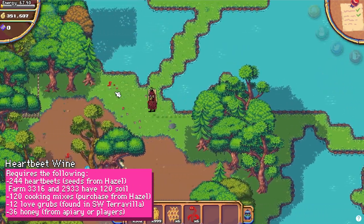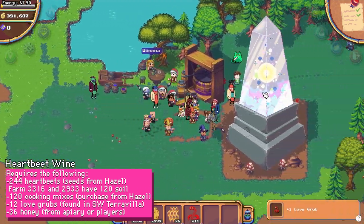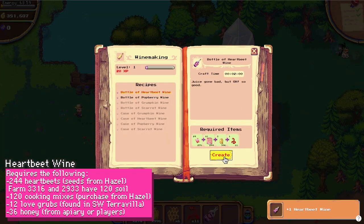Once you have everything you need, visit the winemaking presser machine in Southwest Terra Villa. It takes about 2 minutes to craft each bottle.